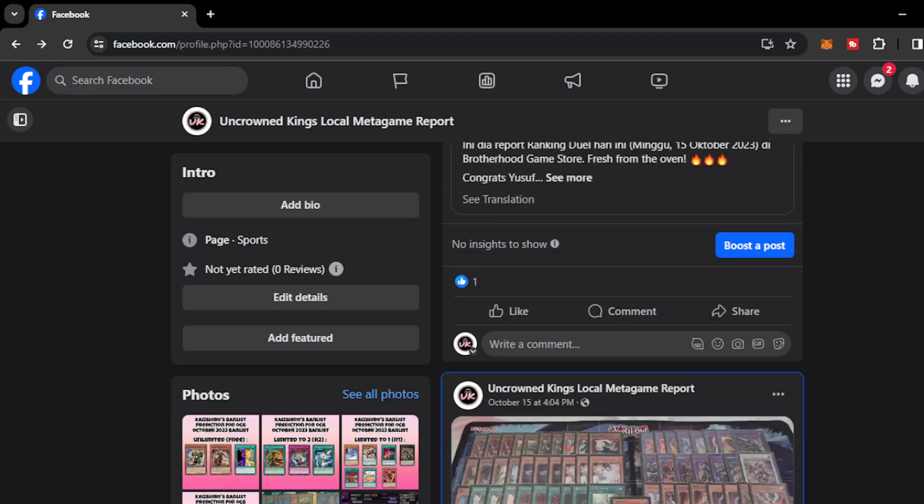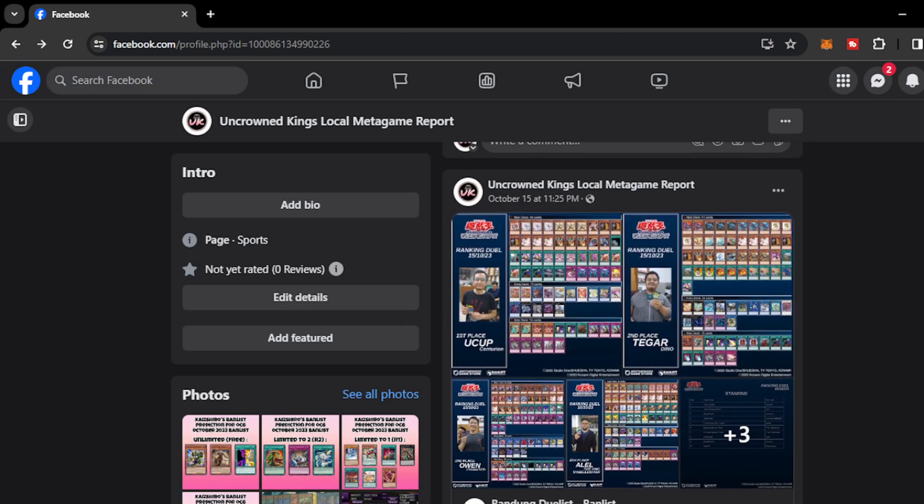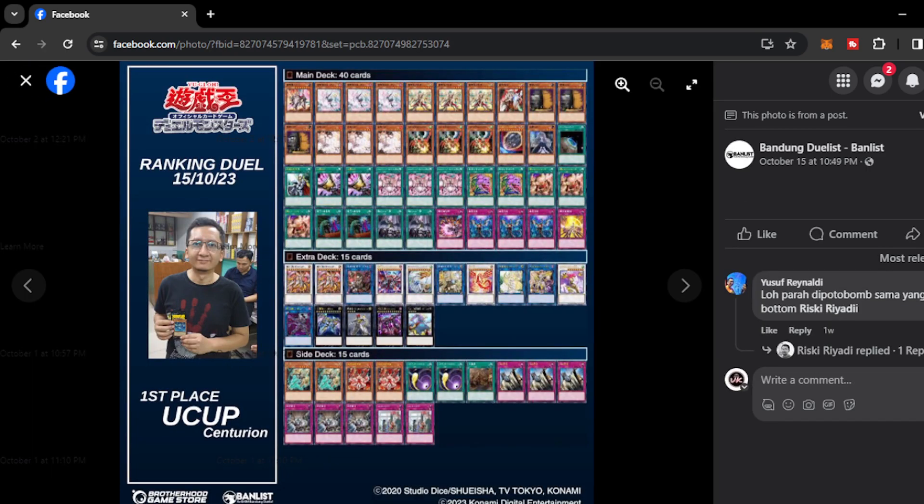Moving on, we have Bandung Duelist Tournament. At first place we have Ukup with Centurion — I think this is the same player from earlier, but now playing double Talents on the main deck. This can really address the mid-range-oriented format we're having right now on the OCG metagame, because most decks like Purely, Rescue Ace, and Pure Centurion are mid-range and play a lot of hand traps. Talents can be very essential against those decks. On the side deck, he played Kurikara, which can be devastating against Purely and other combo decks.